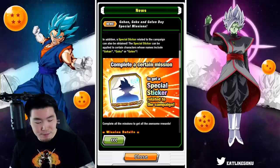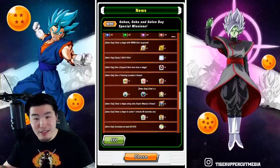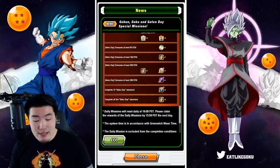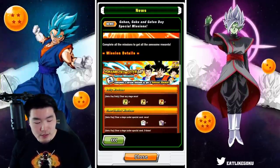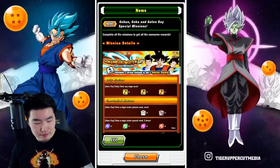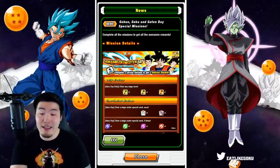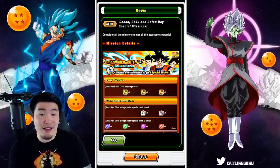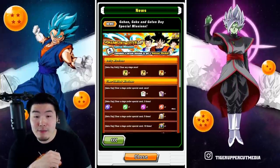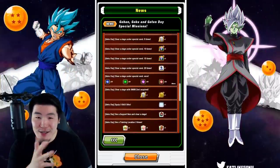We have the special missions with a special sticker, support items, Dragon Stones, Elder Kai, Sleepy Kais, Hercules Statues, and so on. There is no daily mission for a stone — it looks like the daily mission is just for story keys, which is fine. The event keys are nice, but honestly we would much rather have a stone every day, so that seems a little unfortunate.